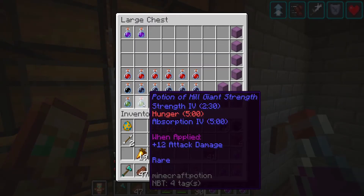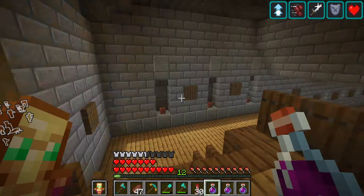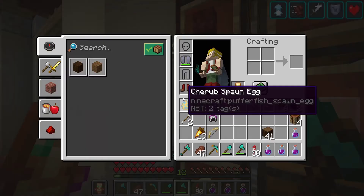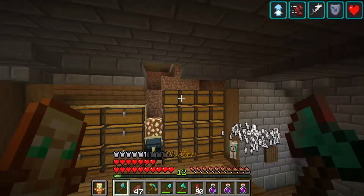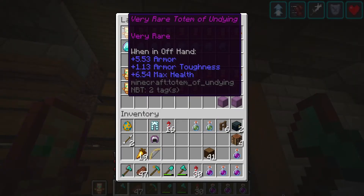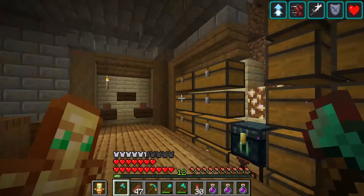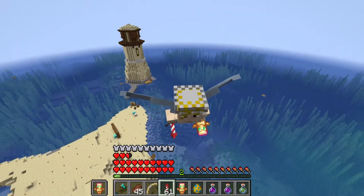I was thinking we should bring some potions — these give you Strength 4, Absorption 4, and Hunger 5. Those are really good for fighting because Hunger allows you to eat more often, which means you can heal more often. And we got our super totem of undying — I'm actually going to grab a couple more just in case things go south. Those are really good, we'll just bring a couple of them.